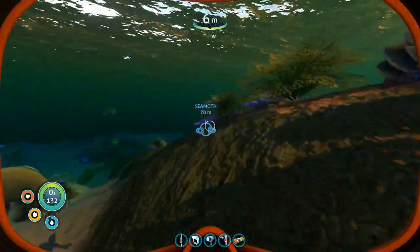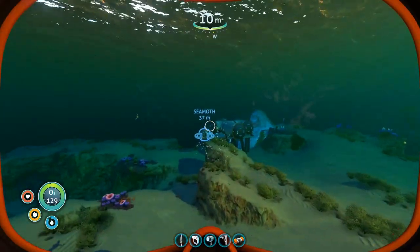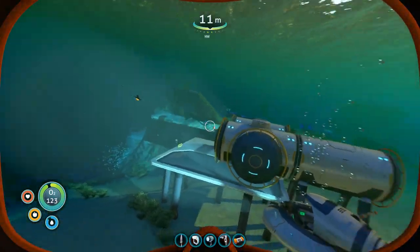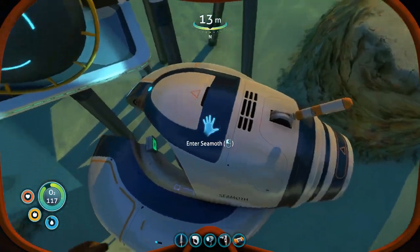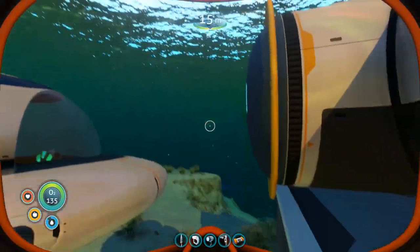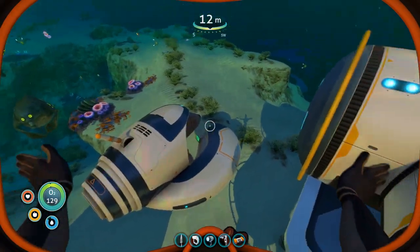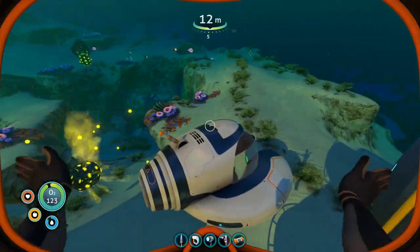Now, knowing that this was what we were going to be doing today, I went and did some advanced preparation, which basically involved gathering up a lot of titanium and quartz and other basic materials from the safe shallows area. I'm just going to turn the lights off here. When you load a saved game with the Seamoth in it, the headlights will be on every time you load, even if you saved and left the game with the headlights off.